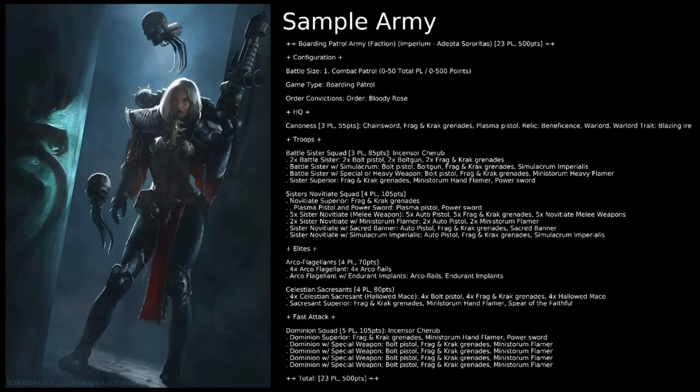Here we have our sample army list — a perfect 500 points for our boarding patrol force. We've gone for the Order of the Bloody Rose, a really nice choice for boarding actions. Each time a unit with this Conviction fights, if it made a charge move, was charged, or performed Heroic Intervention, you can add 1 to the Attacks characteristic of models in the unit. Additionally, each time a model makes a melee attack under those same conditions, improve the Armor Penetration characteristic of that weapon by 1. Really good combat benefits — exactly what we're looking for.